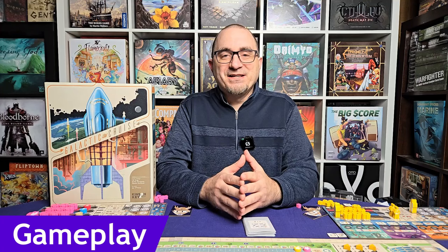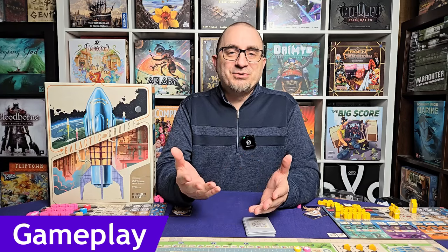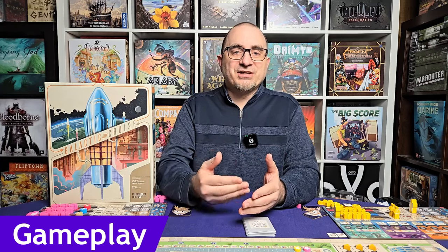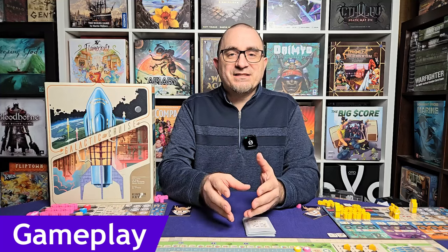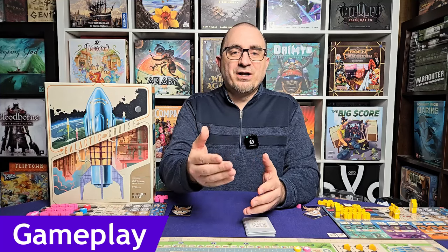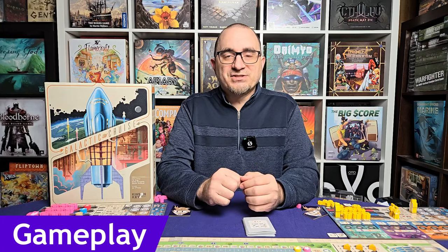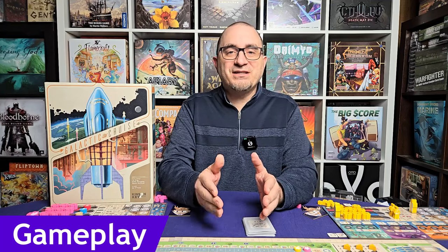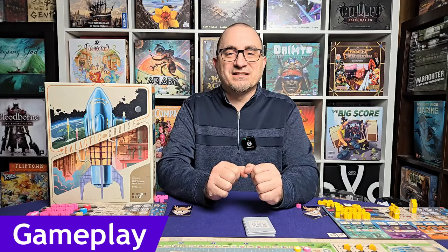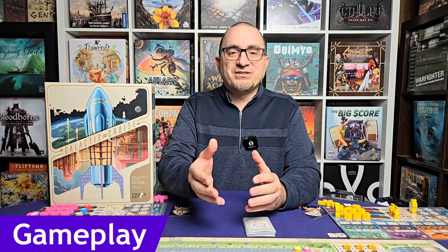The gameplay in Galactic Cruise is a worker placement type of game. You start with two workers, and on your turn you place a worker on the board and do a couple actions. You can do two actions: either one of the two actions there twice, or each action once. As you build out your network and have developments adjacent to the spaces you choose, you'll gain access to adjacent actions, expanding how well you can utilize your worker placement.